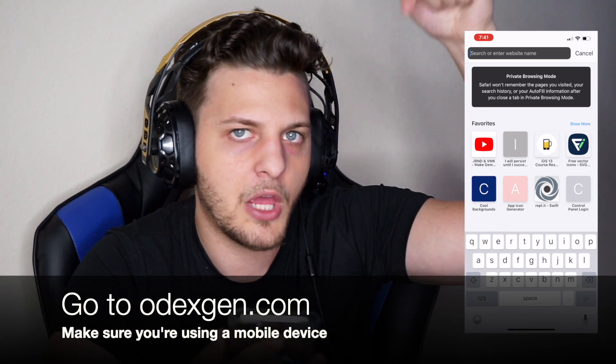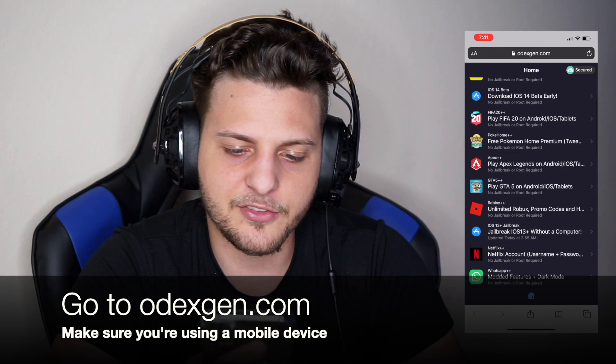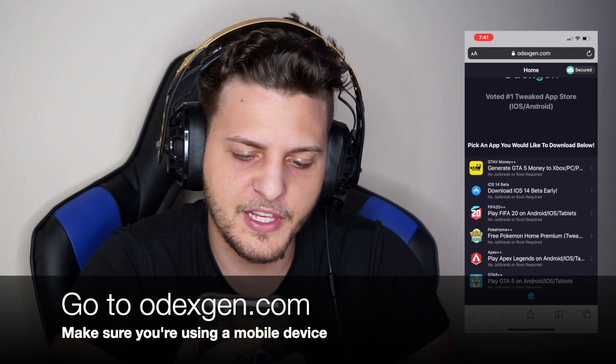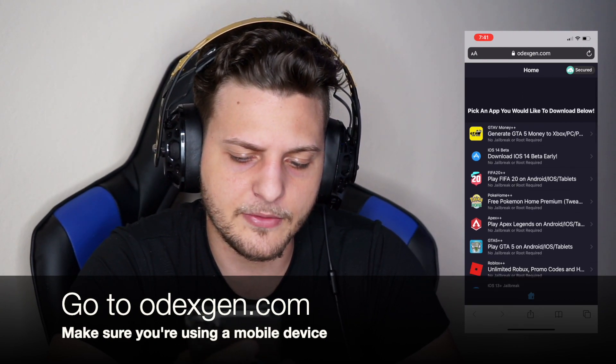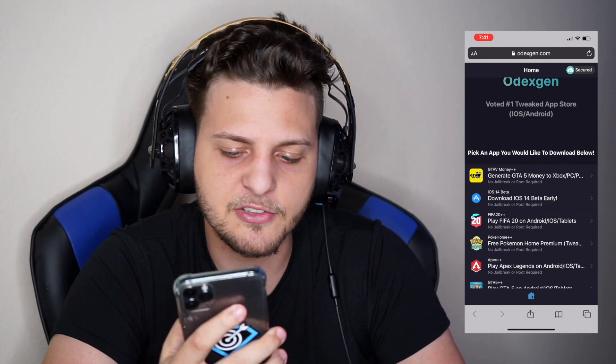All you want to do is grab your phone and go to this website — the link is down below in the video description. Once you get to that page, there's gonna be a black screen or sometimes it's white, and you want to find 'GTA Money Plus Plus.' Sometimes it's on the top, sometimes it's on the bottom. It says 'Generate GTA 5 Money to Xbox, PC, PlayStation' — tap that.